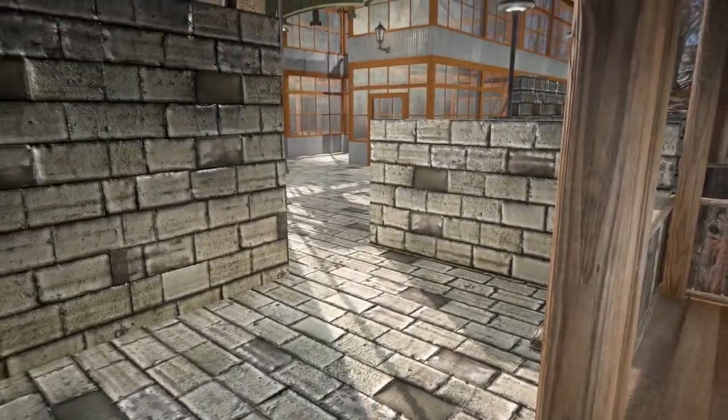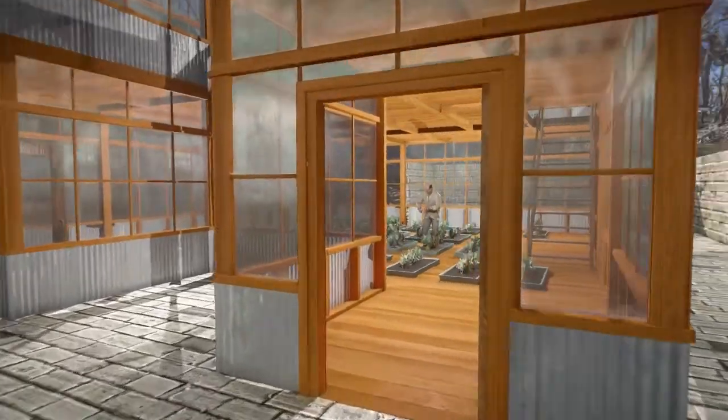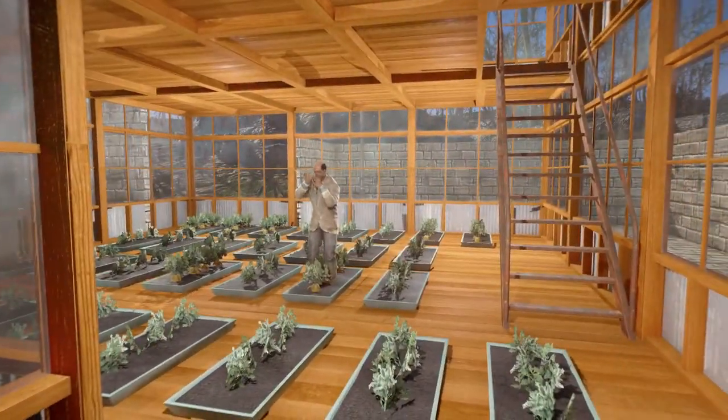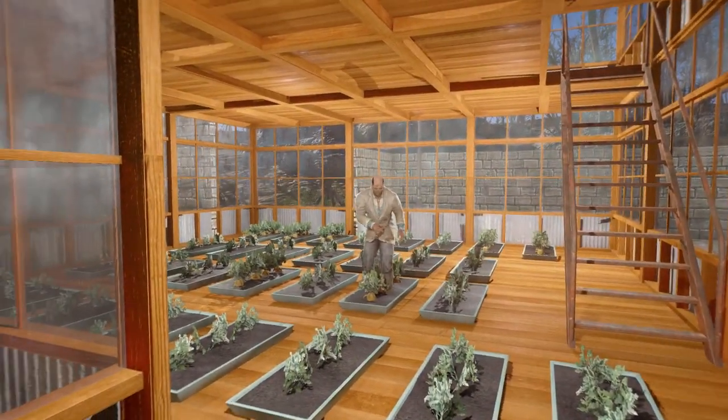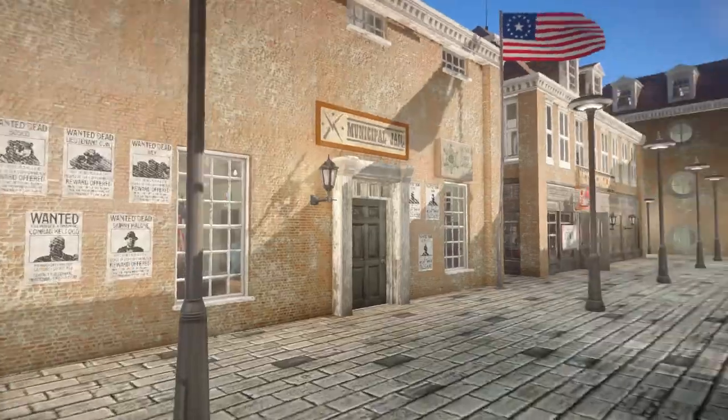Over here we have the community greenhouse — I'll grow all the plants in that. As you can see, one of the settlers is already tending to the plants. And over here we have the municipal jail.